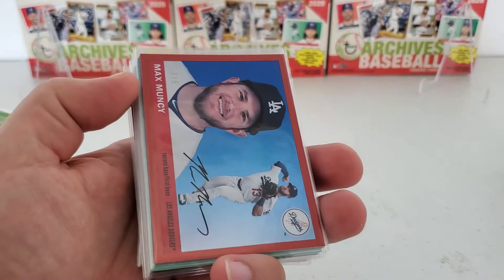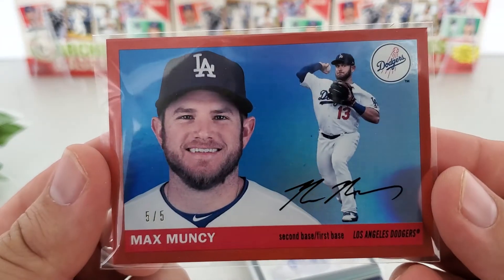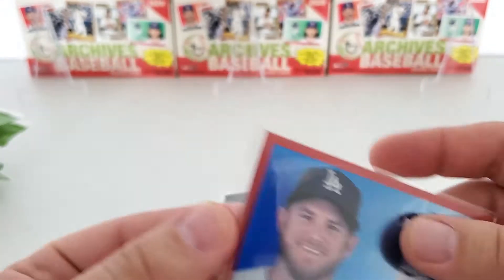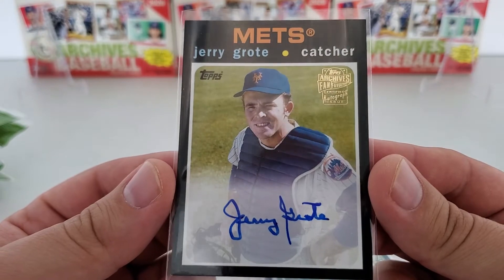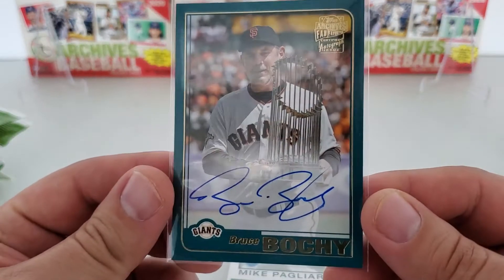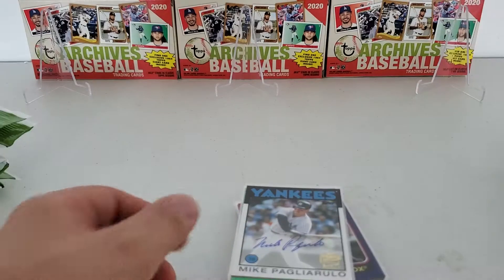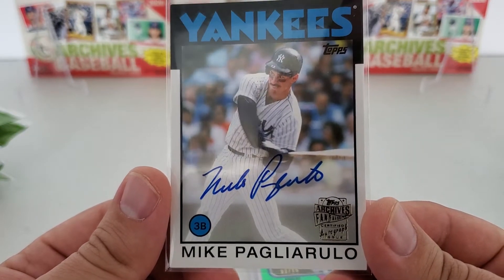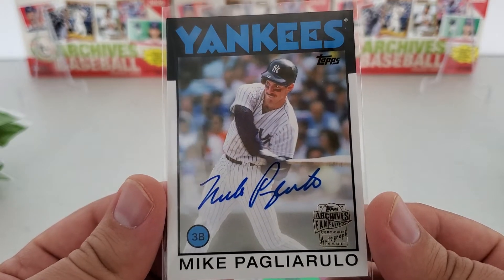Now we get into the stuff that's a little bit different. First off, I pulled an insanely low Max Muncy red foil out of five - five of five. Got some autos. We got a Jerry Grote - nice throwback, that's on-card, of course, the fan archives there, not numbered but pretty cool. This is my second one of these - I actually pulled a Bruce Bocci, the manager for the Giants, the second one of those I got, not numbered as well. Then we got a nice 86 design of Mike Pagliarulo - that is another one of the archive's signatures.